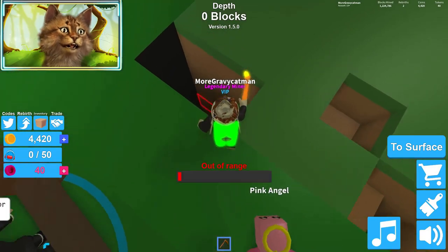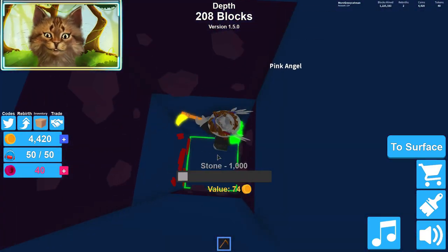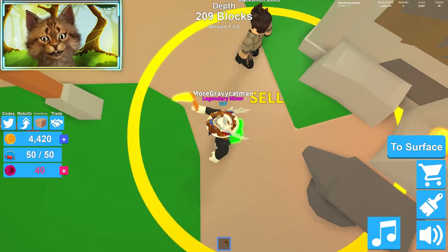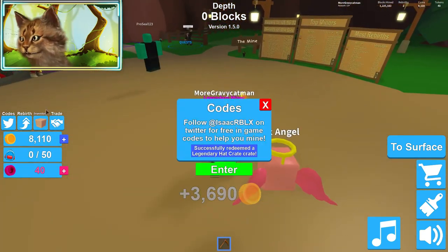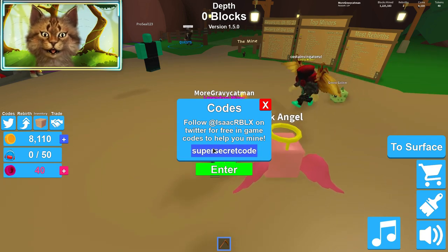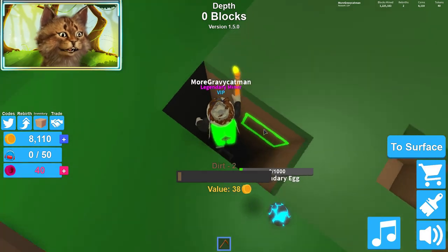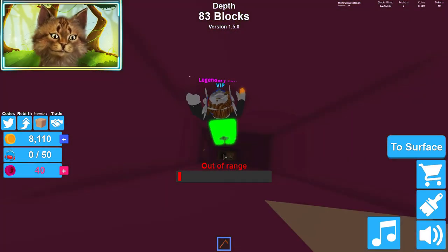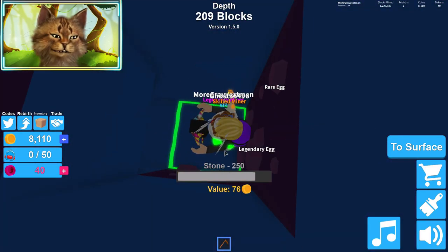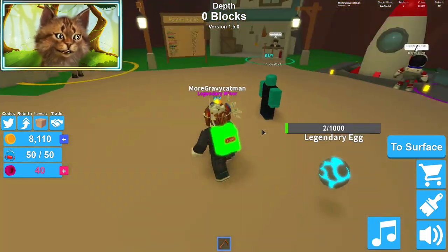Alright, let me fill the backpack one more time and then we'll release the next code. Let's go sell. Alright guys, next code is 'super secret code' — and that gives you a legendary egg. Let's equip that. Let's see if we can open that up. It might take a while to open this because we don't have a lot. Let me go back and sell.